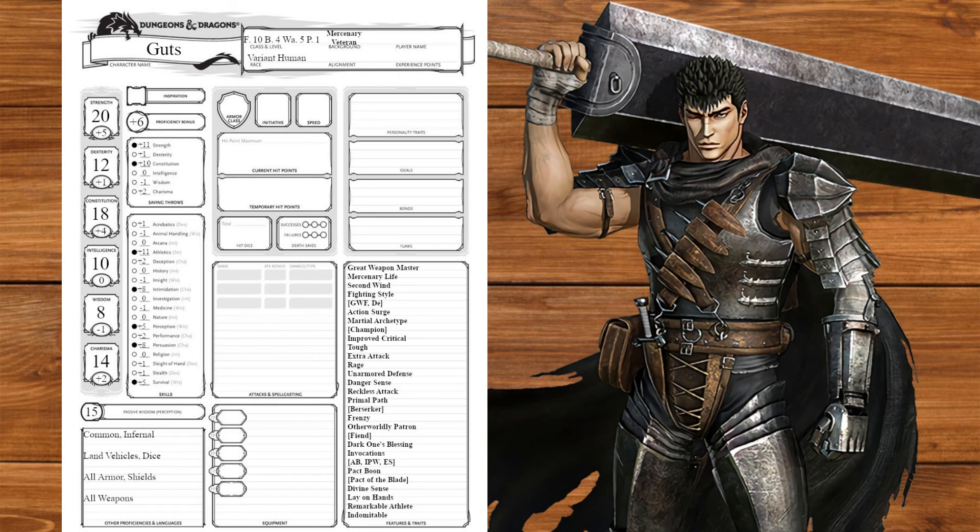Going back to the main sheet, we'll take a greatsword for the dragon slayer, and a set of half plate armor for the berserker armor. Our AC will be 17, our base HP is 30, and our average HP is 199 with 4d12, 5d8, and 11d10 hit dice.